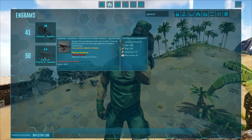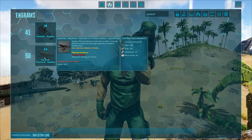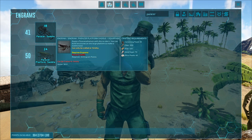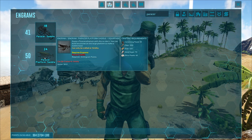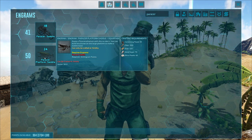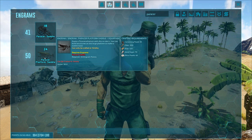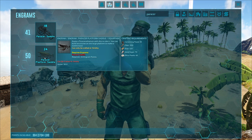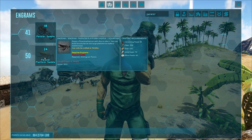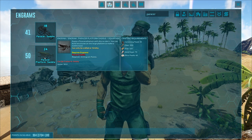You can get the Paracer saddle at a much lower level, it costs less Engrams, and honestly these guys are smaller, tanky, and beefy. You can put all sorts of different things on them. The one thing the Bronto does have over the Paracer is that you can put more stuff on the platform saddle — which is a good thing, but also kind of a bad thing, because if you have that many slots you're going to use them and then run out.